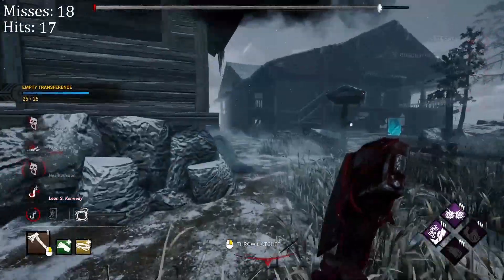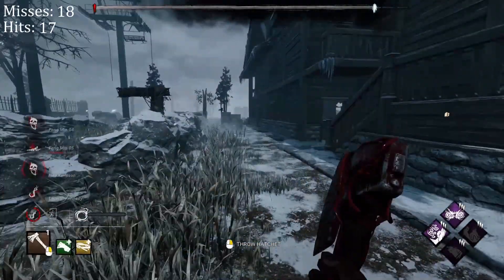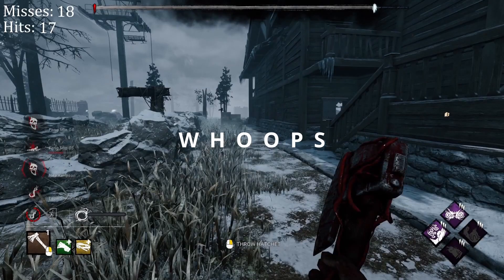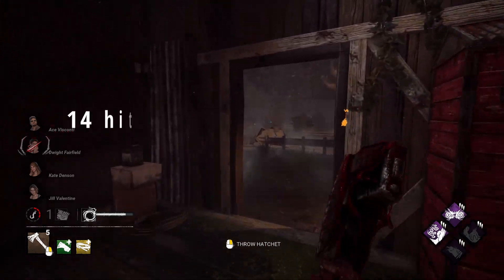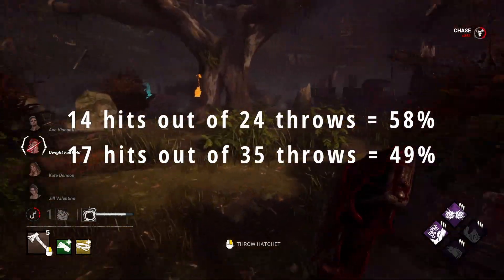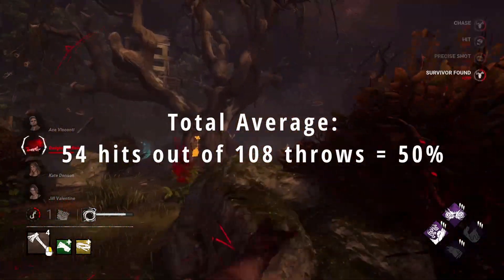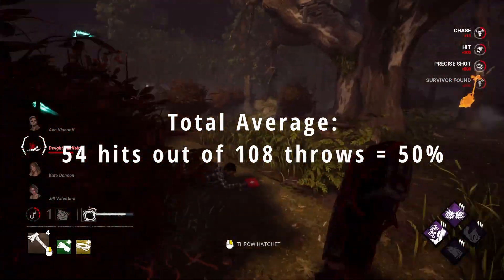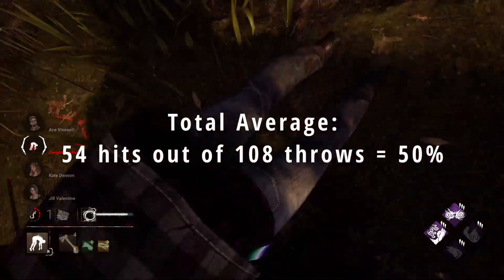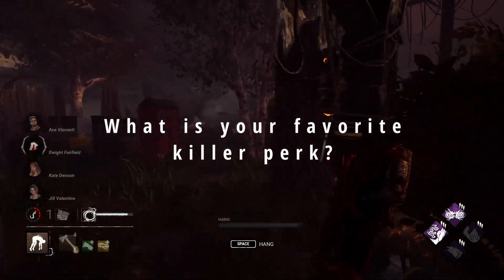I didn't talk at all — sorry guys. At this point the video refused to export, but I think you can guess what probably happened next. So to recap: for the first game we had 58% accuracy, and for the second 49%, which brings us to an overall accuracy of 50% between last episode and this episode — 3% closer to our goal. If you liked this video, comment below: what is your favorite killer perk? And I'll see you next time. Bye.